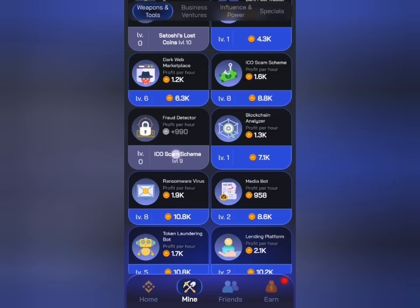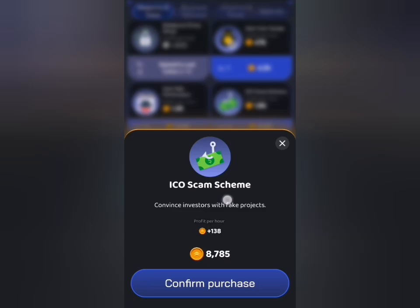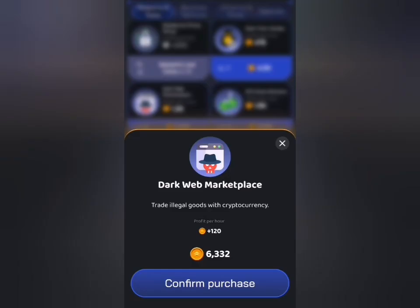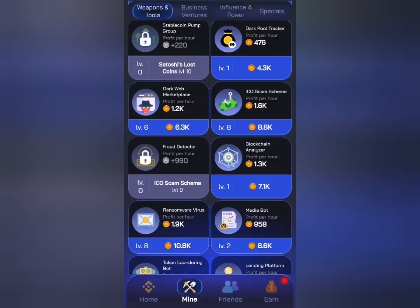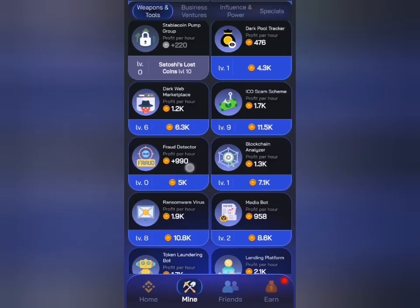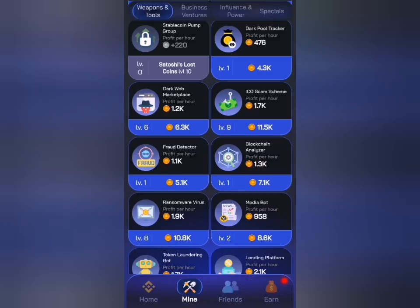Fraud Detector is not active because it requires that I take ICO Scan to level nine. If ICO Scan is not active for you, you need to take Dark Web Marketplace to level five. Once you've done that, I just need to upgrade ICO Scan to level nine and Fraud Detector will become active.